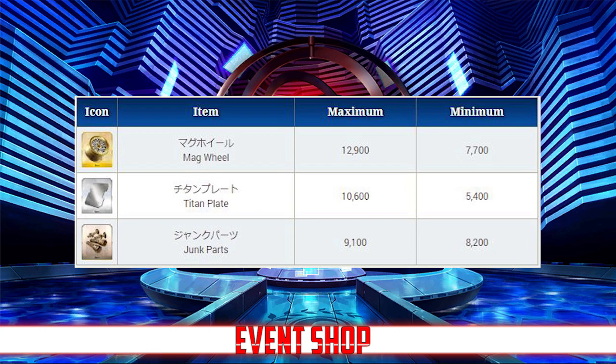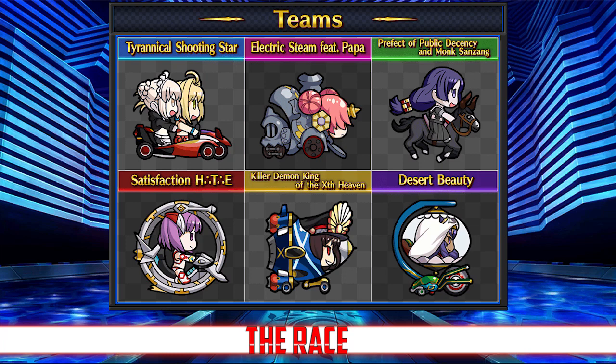This summer event is completely unique — unlike anything done in FGO before. It's going to be a race between 6 different teams across 4 different rounds. The teams are: Tyrannical Shooting Star with Nero and Saber Alter, Electric Steam featuring Fran, Prefect of Public Decency and Monk Sanzo with Raikou, Satisfaction HTE with Helena, Killer Demon of the X Heaven with Nobu, and Desert Beauty with Nitocris.